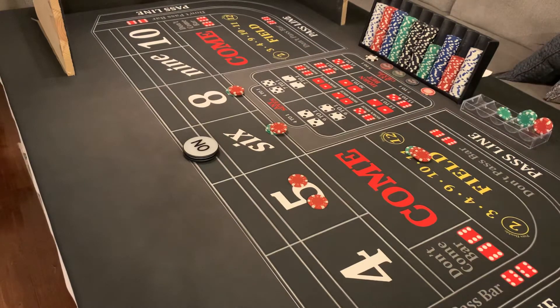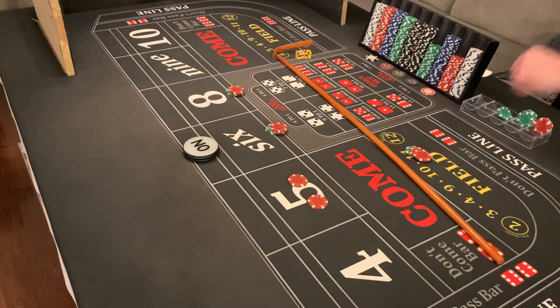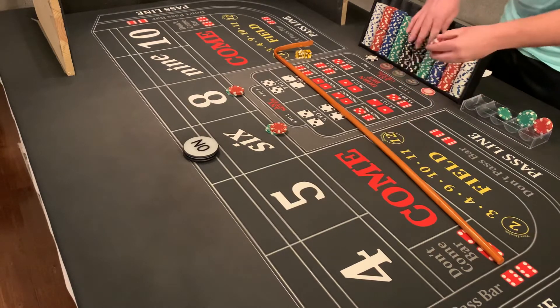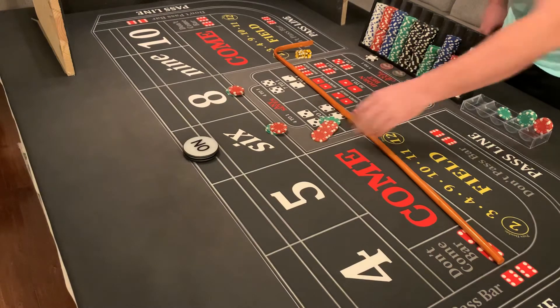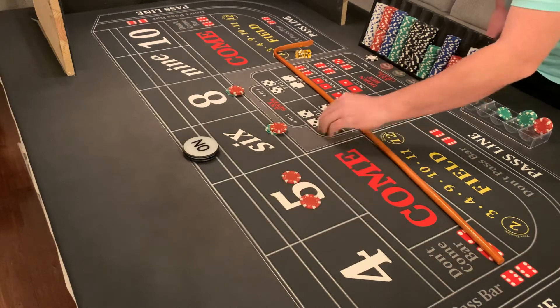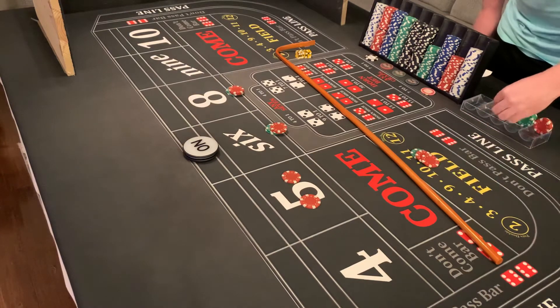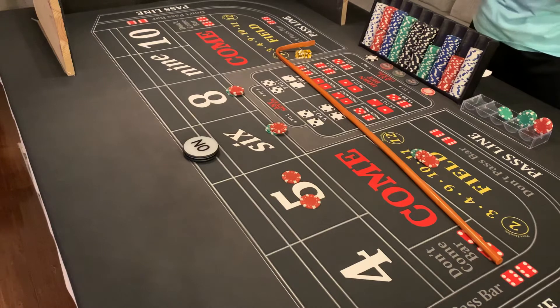Just need one more hit. Five one six — front line winner, loser in the field, loser on the hop bets, but we get paid $70. Go back up on the hop bets and back up in the field — there's your quarter pounder with ease. We've made our two hits, so ask the dealer to pull us down and go $44 inside.